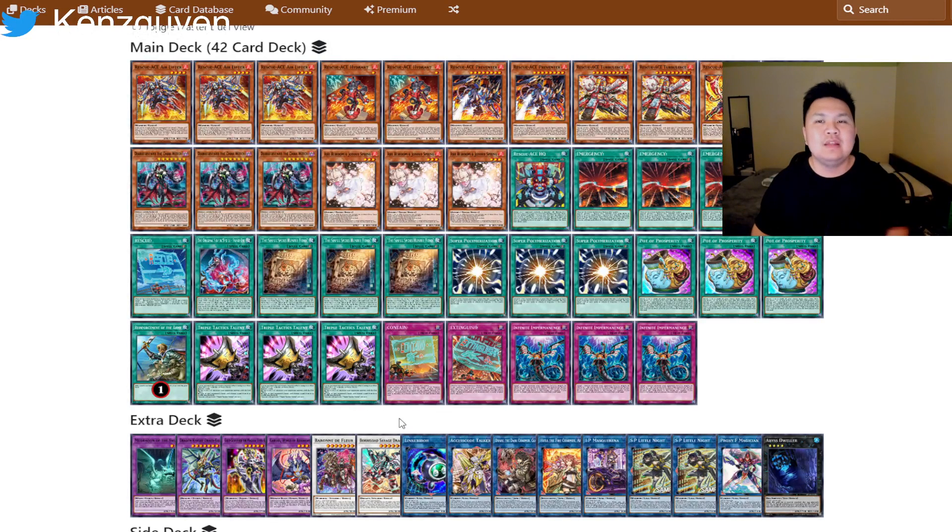Now the cons: it requires a brick in the deck. You need to play Jet Synchron and also some of the packages for the Jet Synchron. You need the extra deck cards — Baron and Savage — which takes up a few extra deck slots and a brick slot in the main deck. Jet Synchron is also a two-card combo to get it to work. A single Airlifter does not accomplish the job, and a single Sinful Spoils does not accomplish the job — you need these cards in conjunction together.